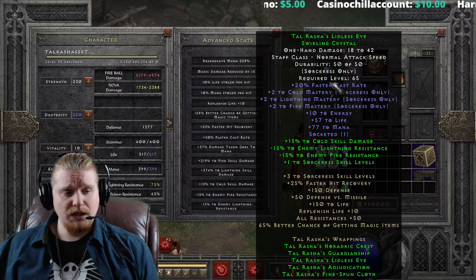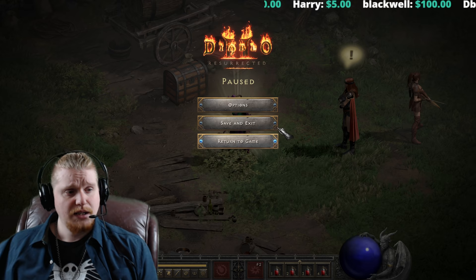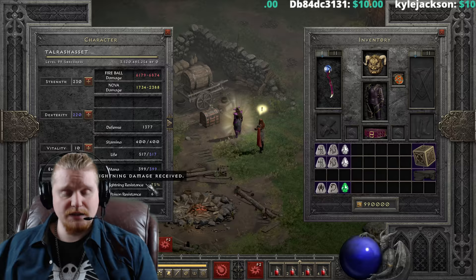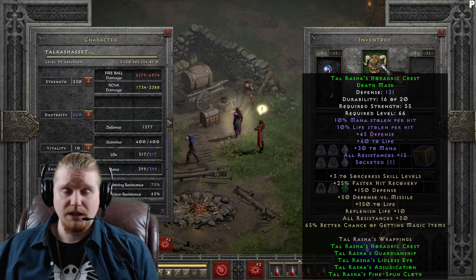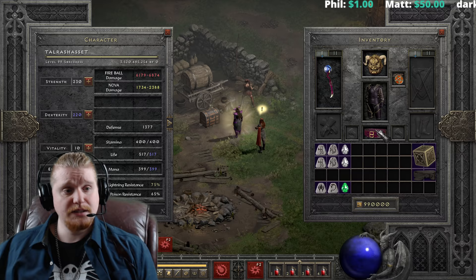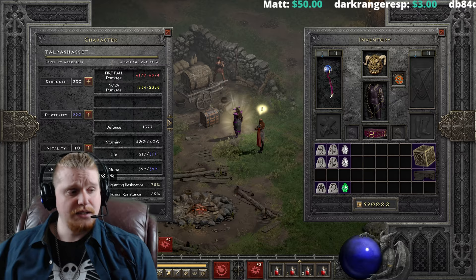We also get Replenish Life +10 and All Resistance +50 from the full set. You can see we're at 75, 75, 75 on fire, cold, and lightning — poison is the only thing it doesn't give a large amount of resistance on. The set is rocking 90 all res between the armor's 40 all res and the set's 50 all res. Add in the 15 all res from the helmet, and you're at 105 all res. With the 33% Lightning from the amulet, you're looking at 138% lightning total — 105 each on fire and cold. This set has a pretty ridiculous amount of bonuses.